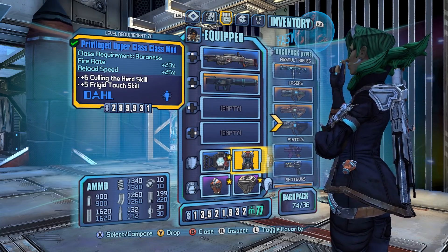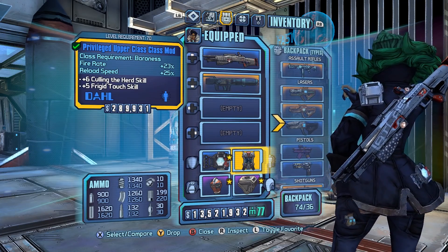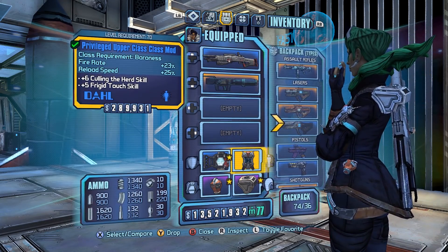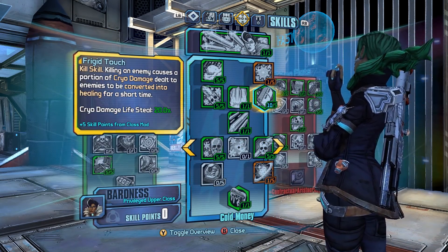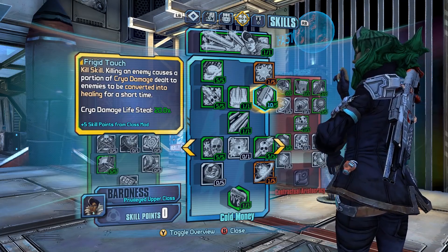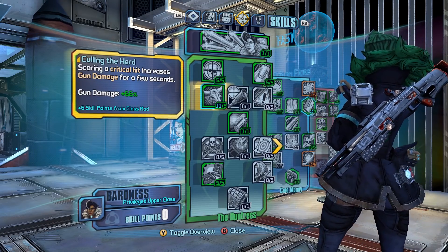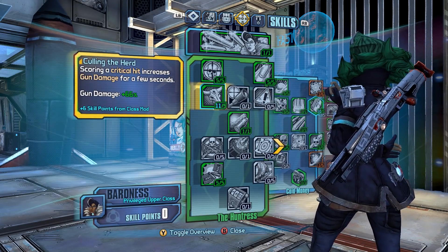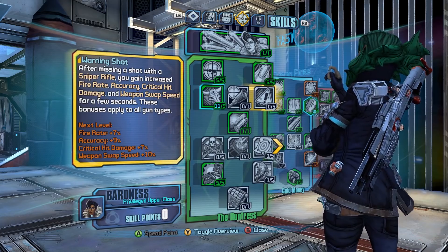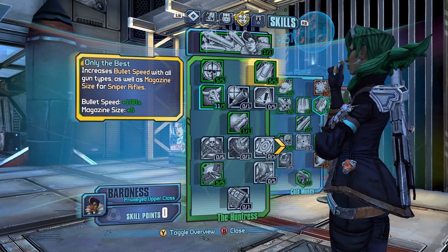I was looking through some coms and the Privileged Upper Class com looked kind of fun to me. Fire rate and reload go great with Hyperion shotguns, and Culling the Herd and Frigid Touch are two good skills for it. Frigid Touch gives me an insane amount of lifesteal — this is definitely overkill lifesteal, I could have spread some points out, but I was fine with it. Culling the Herd is a big damage boost, and I'm gonna be scoring critical hits so I'll have pretty much always-on 66% gun damage from the skill, which is pretty damn solid.